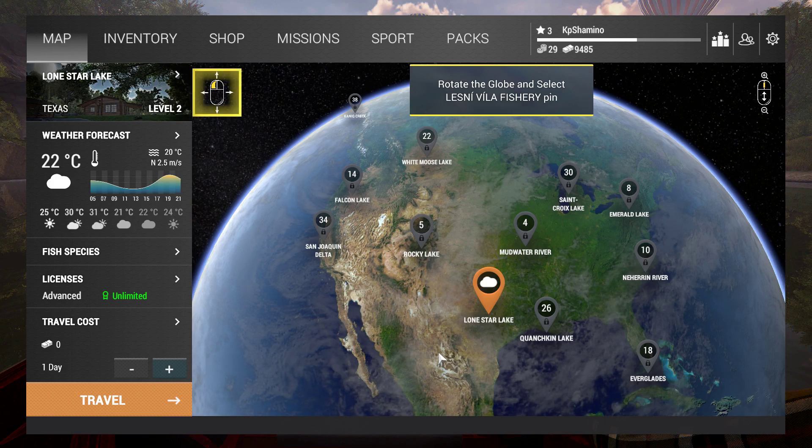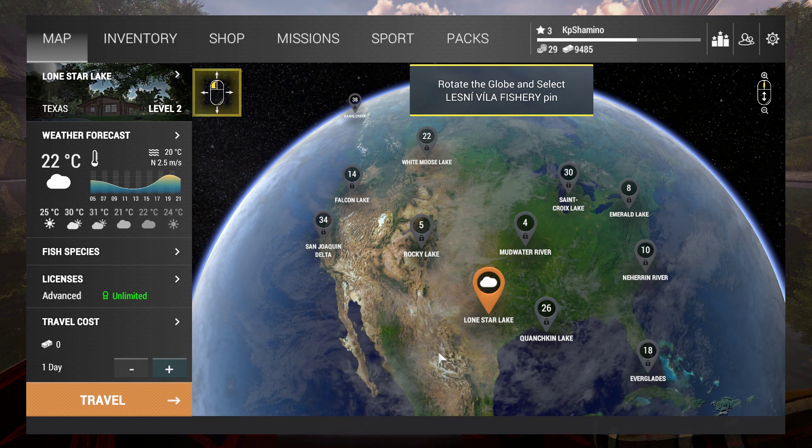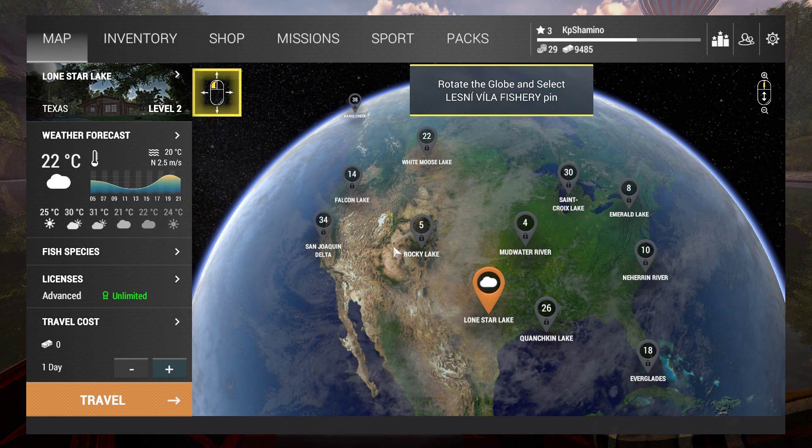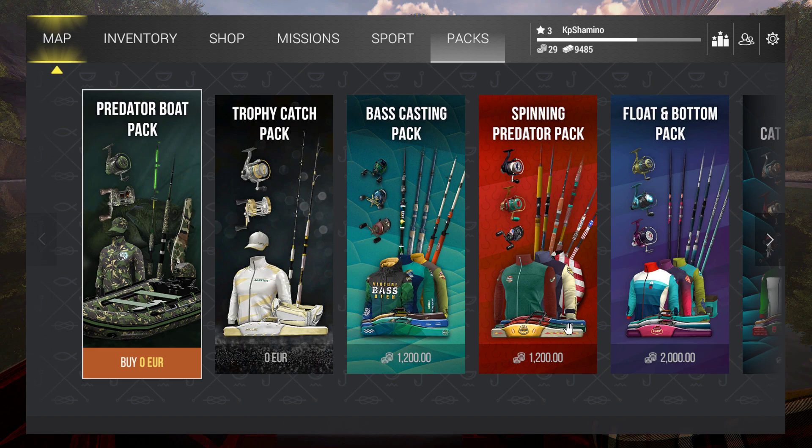Hello guys, KP Shamino here with my first video for The Fisherman — this is my leveling guide. In the first part I'll show how to level from 3 to 10. Level 3 because the tutorial in Lone Star lasts until then. Also, they listened to my feedback: the bait coin packs were lowered from 1700 to 1200 and from 2700 to 2000, so it's not going to be that hard to get them anymore.